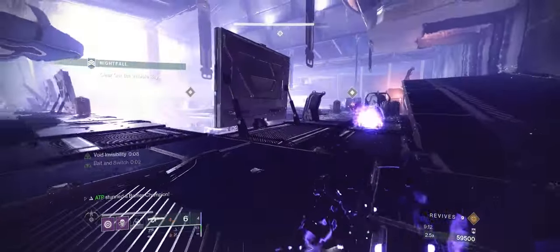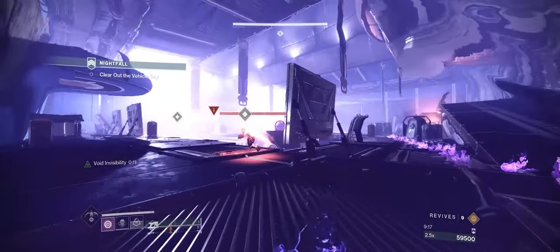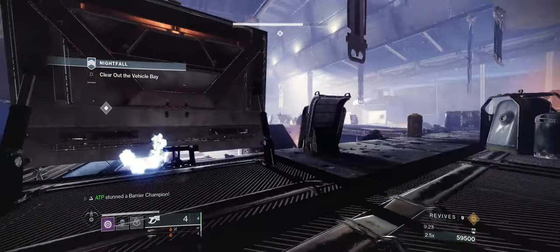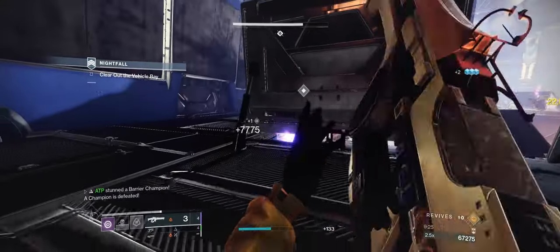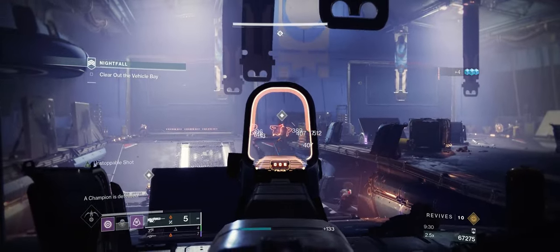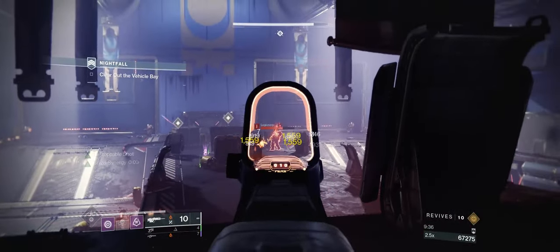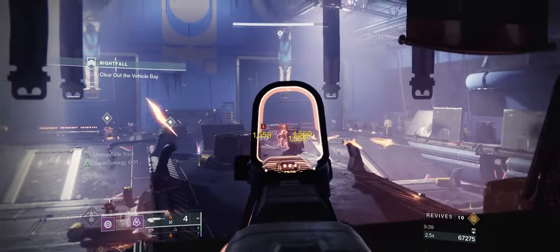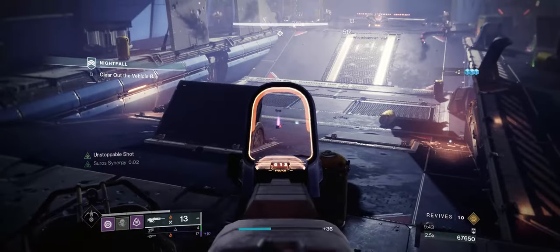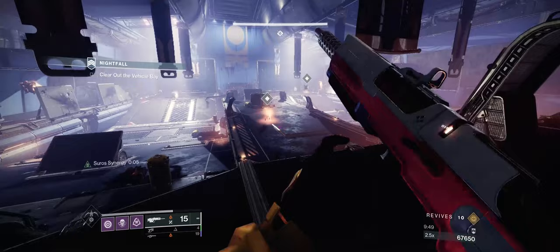For some reason the Psion pushed me, but I know I want to keep the Psion for last, so I commit to killing the Barrier and avoid the Psion. Once the Barrier is dead, I start killing the Interceptor. The way the Tank Room works is the two Goliath tanks will spawn when the five major enemies are dead — that's the three Interceptors and the two major Red Bars.